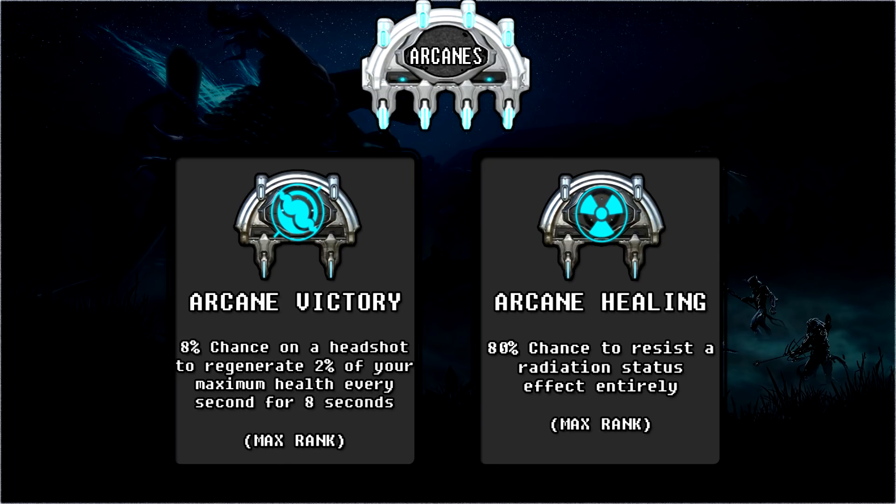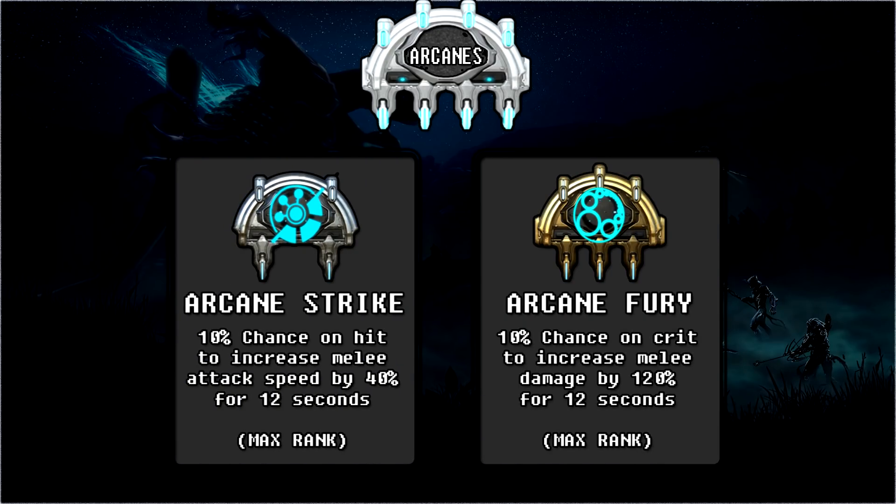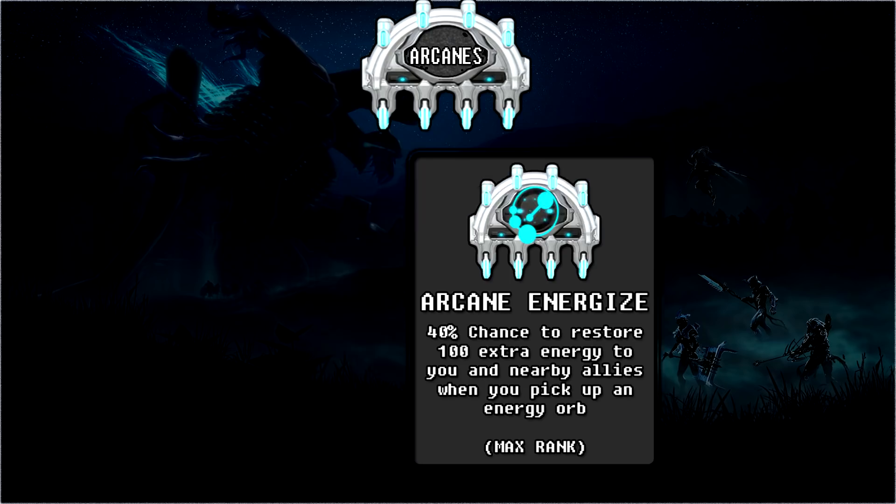For Arcanes I'm using Arcane Victory, which gives you a chance to regenerate health on a headshot. This is great for sustaining health underneath your shields and Turbulence when you get hit by things like slash or toxin procs. I'm also using Arcane Healing, which gives an 80% chance to resist a radiation status effect — useful for sorties since Tornadoes and Air Burst can be devastating in radiation sorties. Alternatives include Arcane Strike and Fury for melee bonuses, or Arcane Energize for better energy sustain.